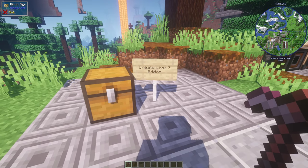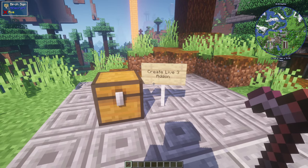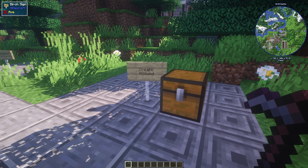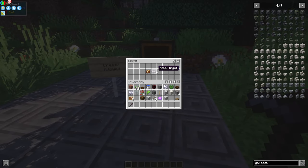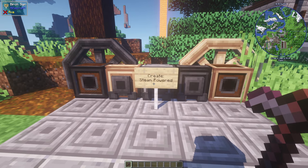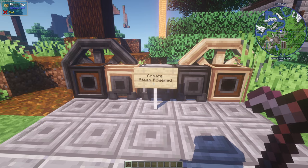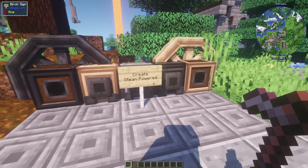The next mod is Create Life 3 add-on. This one adds new recipes, ingots, cogwheels, and powders etc. Here are some of the blocks. Create Alloyed adds two metals — basically we now have steel and bronze. Create Steam Powered adds steam powered engines, so we have steam styled blocks, engines, flywheels, and cogwheels. It's quite cool to use with Create.